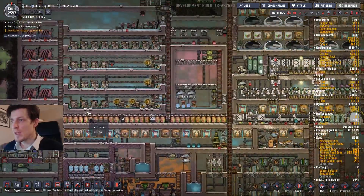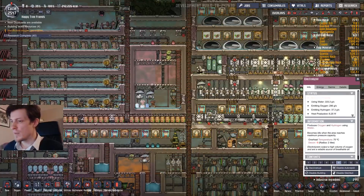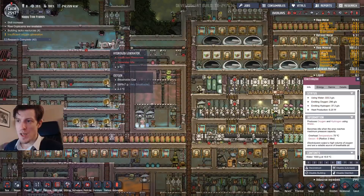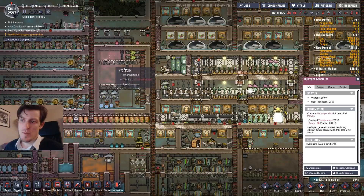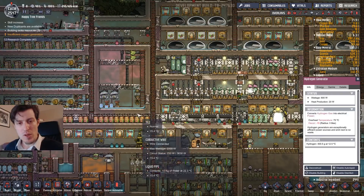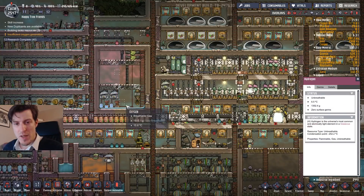For example, a lot of people produce oxygen this way: you have an electrolyzer and you get hydrogen that you pump up to a hydrogen generator. You don't really need an airlock here because the hydrogen will sit nicely on top. So as long as you put your door in the lower section you risk almost no leakage of hydrogen — or none at all.